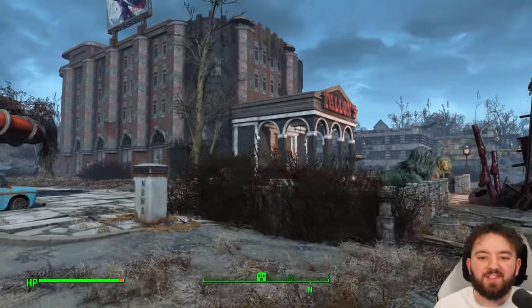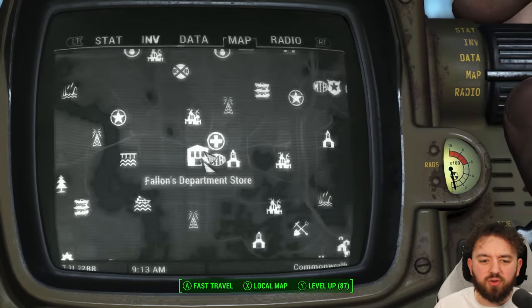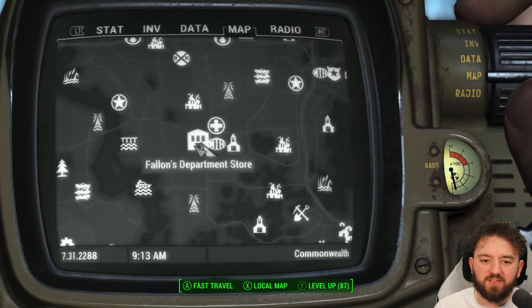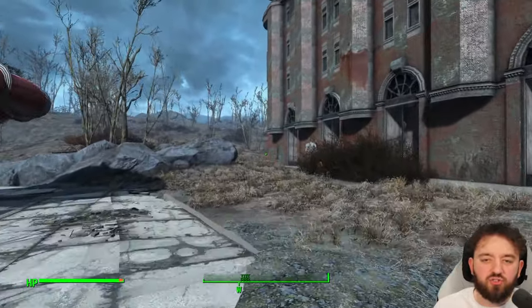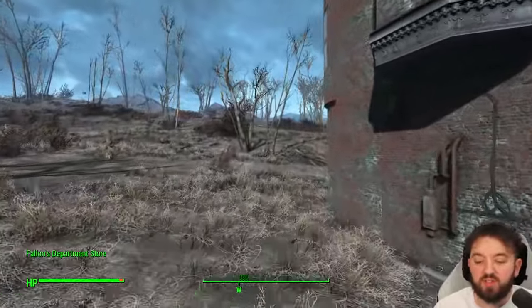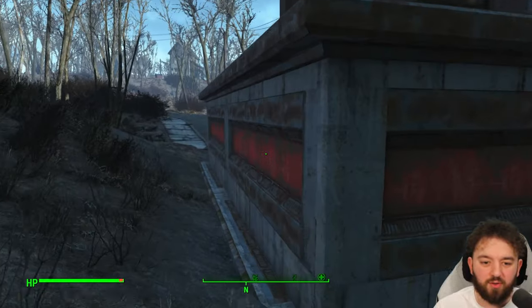Last up is the holiday special. If you want to visit this place, head straight on over to the Milton General Hospital near the Fallon's Department Store. It's in West Roxbury, and the easiest way to it is just to fast travel in and walk all the way around to the back. There's a lot of super mutants and issues you will have to deal with.